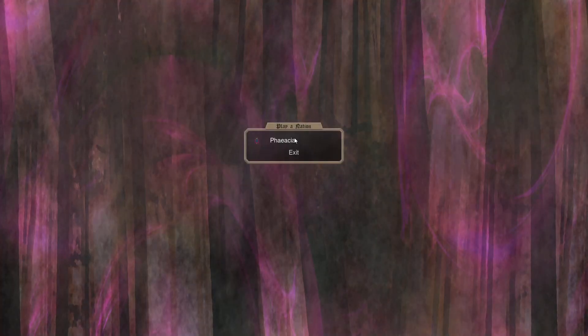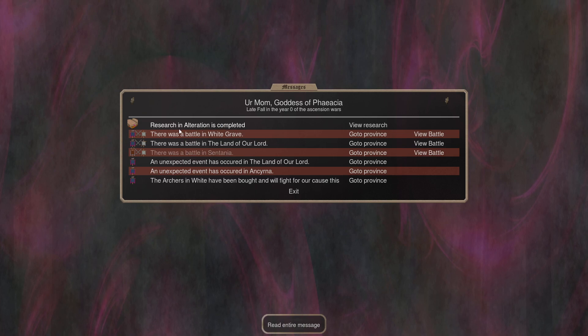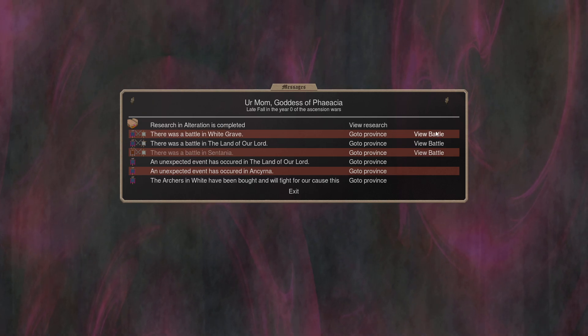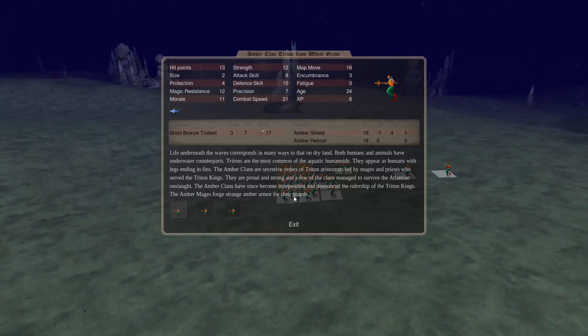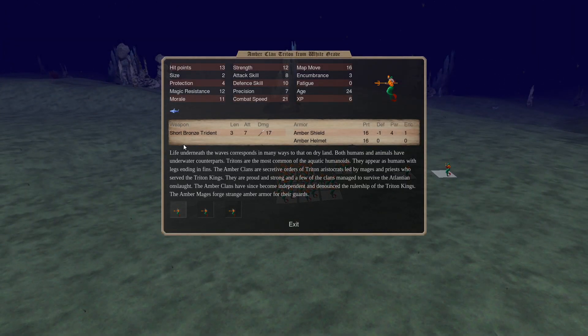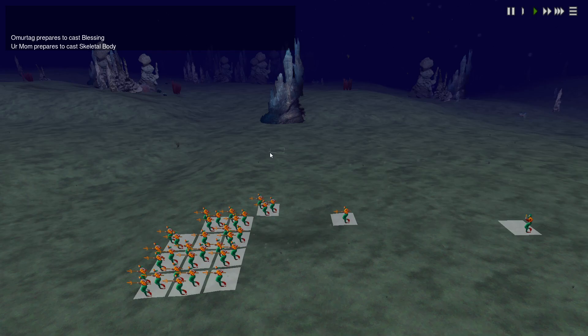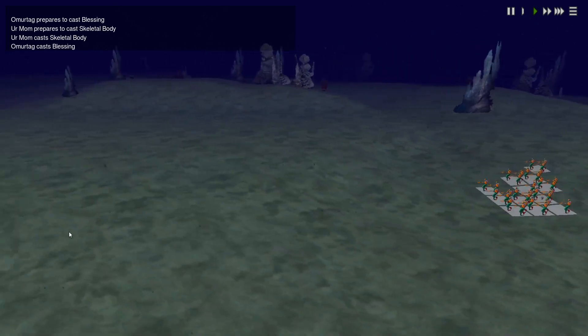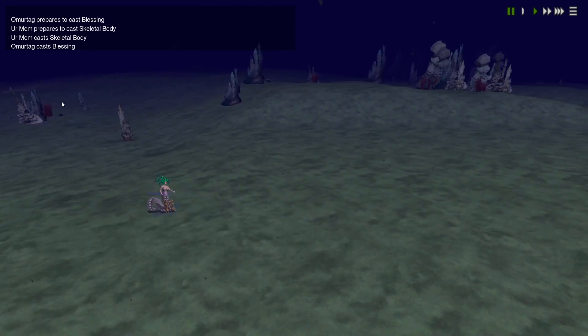So that's turn number eight. Researching Alteration is completed. We are attacking the White Grave with our pretender. These guys are pretty tough — they are Amber Clan Tritons. Most of the underwater units come in with piercing weapons, and now that we have Alteration 1, your mom is casting Skeletal Body, making her pierce resistant.